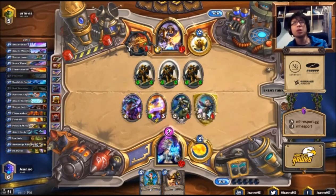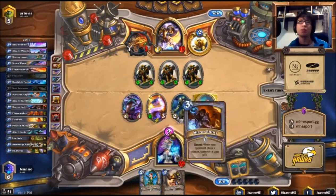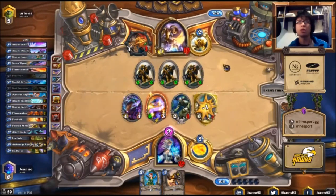Actually, we already have tons of damage from the Mana Wyrm. Staying ahead with the Mana Wyrm is a very huge advantage for Temple Mage against decks that don't have very good AoEs.